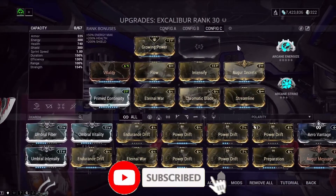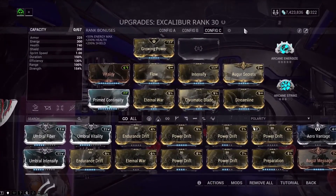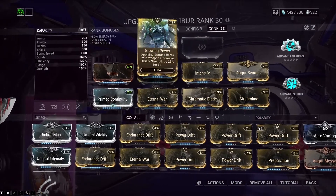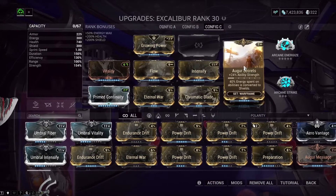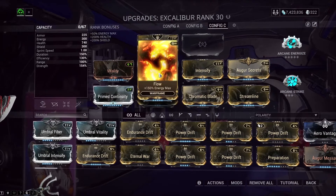Here's the build. As you guys can see, I haven't added any forma whatsoever. For our aura we have Growing Power for more power strength, along with Intensify and Arcane Secrets for even more power strength. The reason we want more power strength is because you get increased damage on every slash that comes out of Exalted Blade, and on top of that you can swing your Exalted Blade a lot faster. So in short: more power strength equals more damage output per slash and an increase in attack speed.